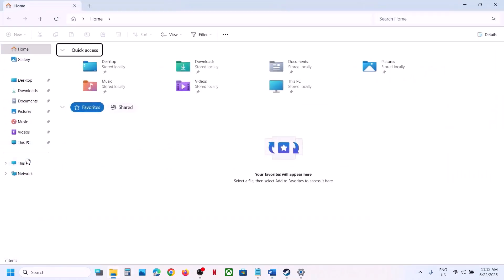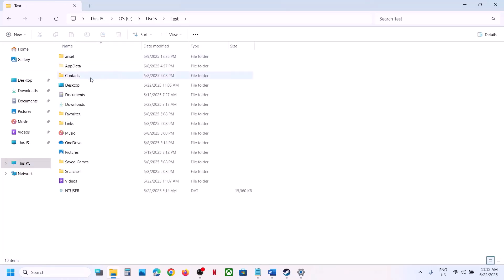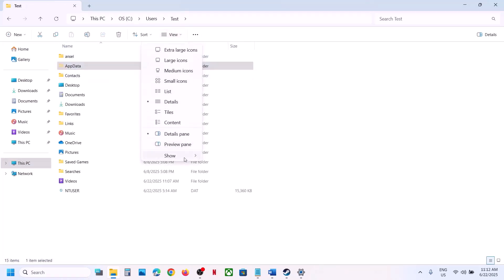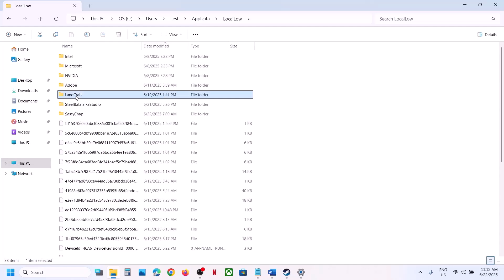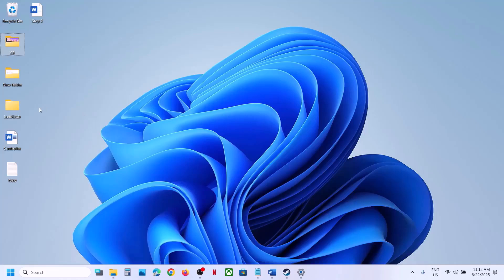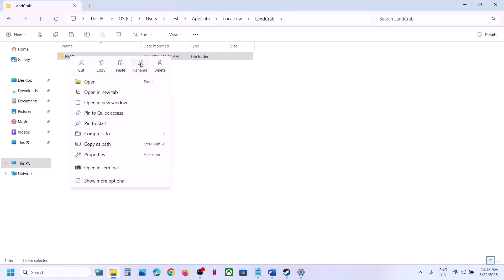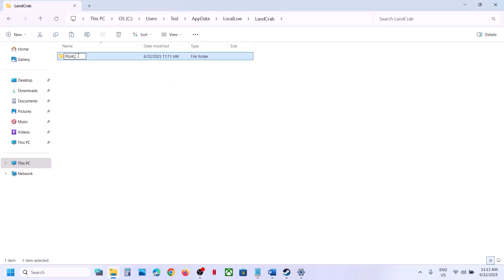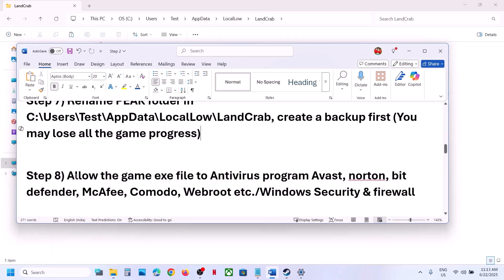The next step is to rename the Peak folder. Open File Explorer, go to This PC, open C drive, open Users, open your username folder, then open AppData. If you don't see AppData, click View, select Show, and put a check on Hidden Items. Open AppData, then Local, then Land Crab folder. Create a backup by copying this folder, then rename the game folder. Once renamed, launch the game — note you may lose game progress and have to start from scratch.